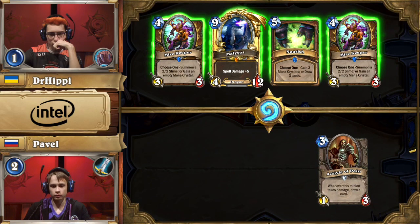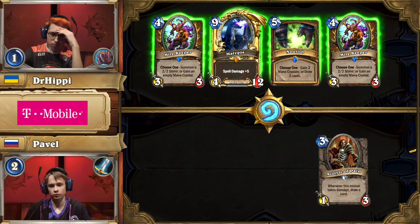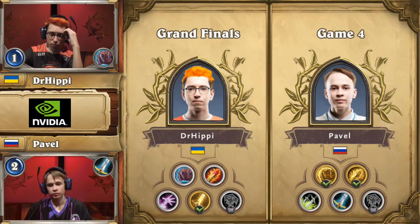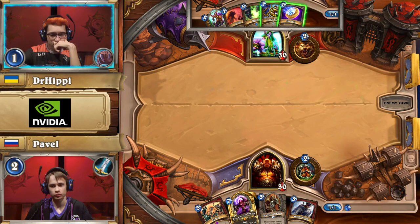It will be Pavel with his C'Thun Warrior deck that he failed to win with moments ago against Dr. Hippie, going with try number two with his Druid. Now this one is another tough matchup for Druid. C'Thun Warrior can pressure earlier than normal Control Warrior can. They also have an absurd amount of life gain, which can make the win condition of Malygos plus spells very difficult for the Druid. Pavel's gonna be looking to put the pressure on himself, though not with this hand — it's a little slow.